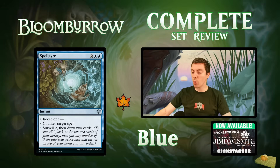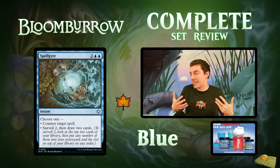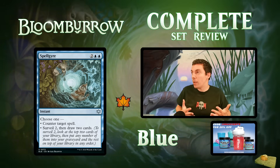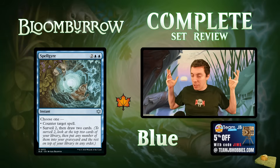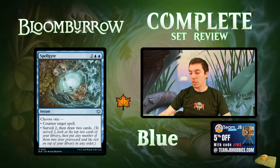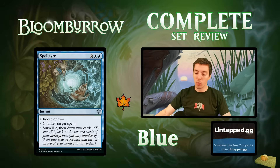Spellgeier: four-mana instant — choose one: counterspell, or surveil two and draw two cards. Kind of like the Glimmer of Genius effect on a card that's also a counterspell. When a control deck says go on four mana, do they have a counterspell or a card draw spell? With this, both. Outside shot in constructed — with Memory Deluge gone, control needs ways to draw cards, and this does it decently. However, both effects are pretty clunky rates for constructed and limited. A bit unexciting overall.